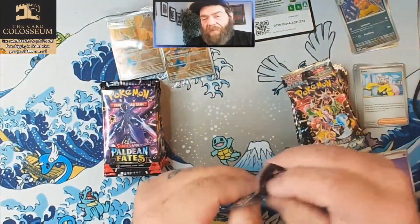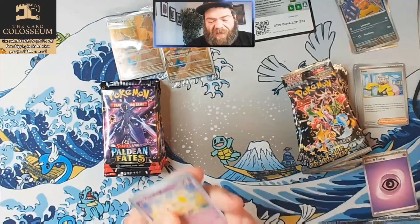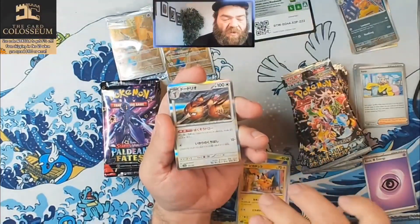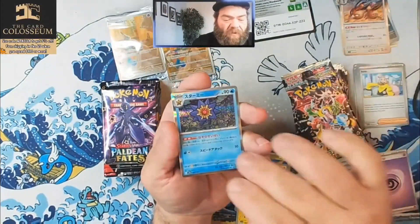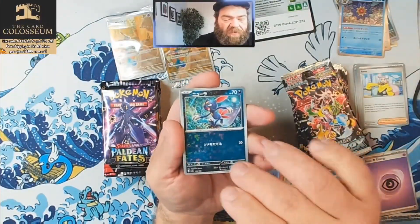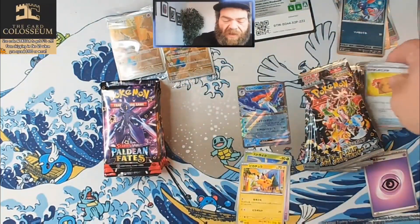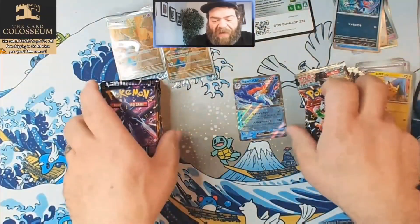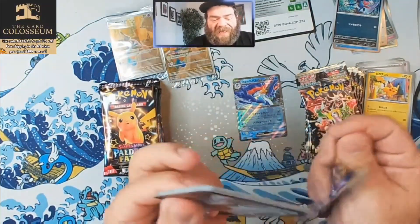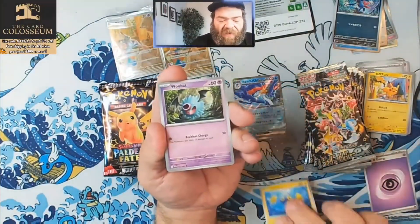Pokemon Center ETBs aren't something I normally open, but I thought it would be a good value comparison since it costs about the same as the Shiny Treasures EX boxes. Pack two — we got a Fidough, Pikachu, Dodrio, Starmie, got the glitter holo pattern Sneasel, and we got a Quaquaval EX. I'm totally going to assume we'll get more hits in Shiny Treasure since Japanese boxes pretty much guarantee a certain number of hits, but I do think we have a shot to pull some crazy bangers. I did see an ETB the other day where someone pulled the Mew SIR and the Charizard SIR from the same ETB.